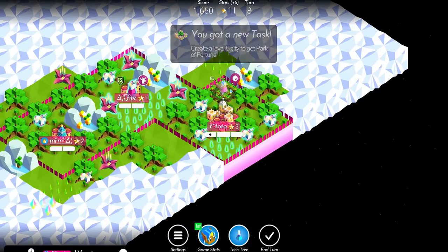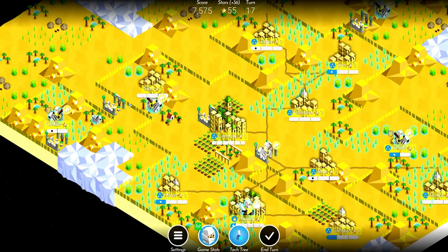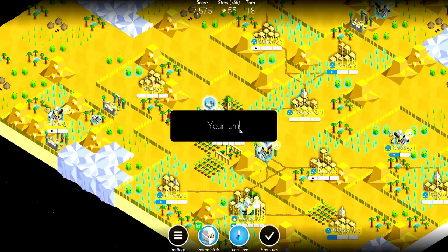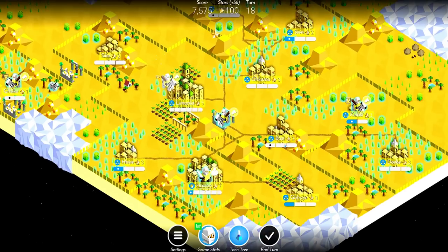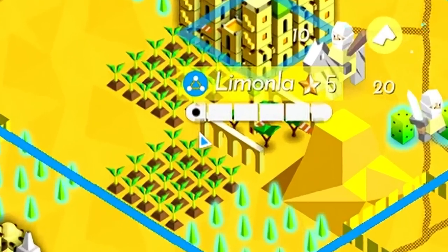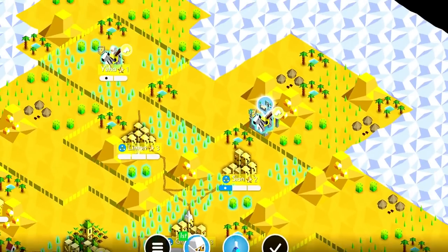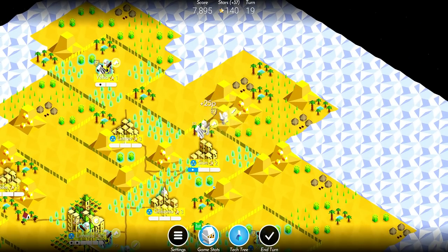Now I'll talk about a bit more advanced facts and mechanics. Ruins can now generate within the borders of unclaimed villages — they previously could not. If you excavate a ruin within the borders of one of your cities and you get a swordsman, the swordsman will take up one of that city's maximum available units. Interestingly enough, if you excavate a ruin within the borders of an enemy city and get a swordsman, the swordsman will take up one of your enemy city's maximum available units, even though you control the unit.